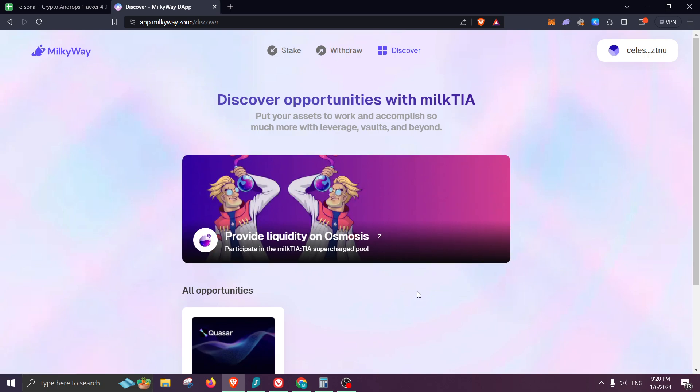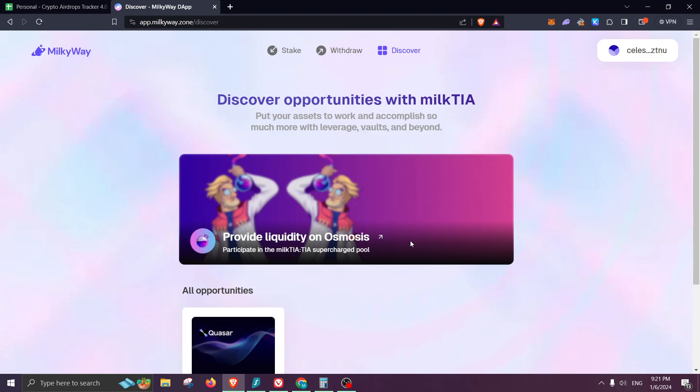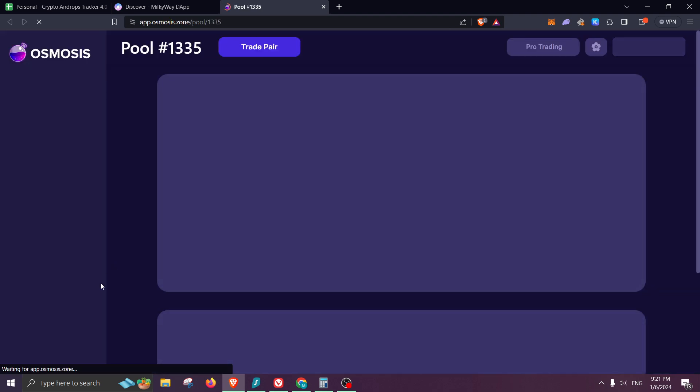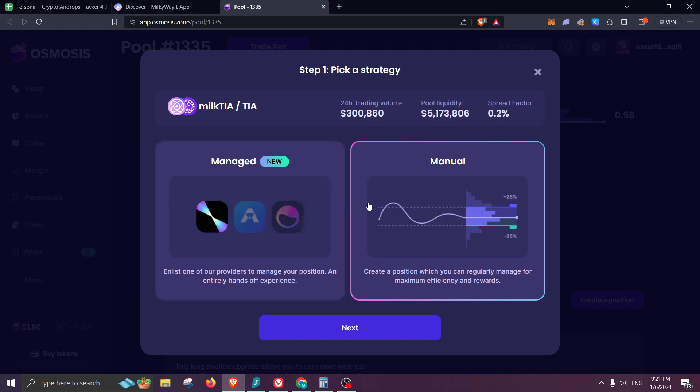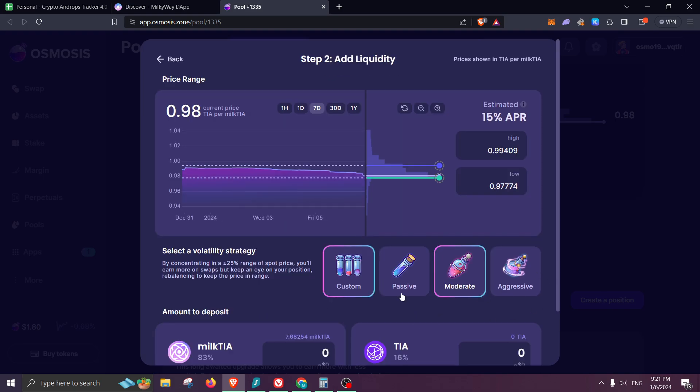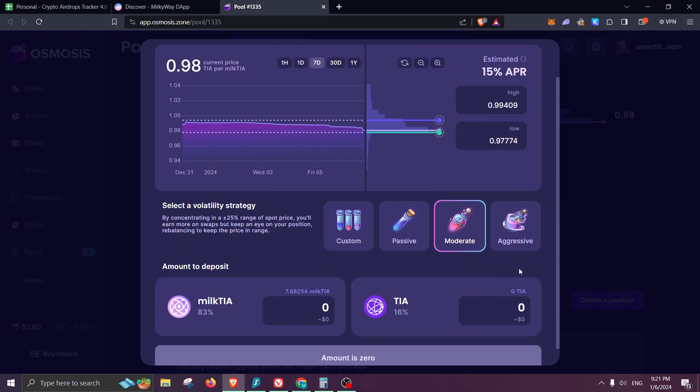With that milkTIA, I can click on Discover and provide some liquidity on Osmosis. What's really good about it is that since Osmosis is another L1, most likely it will show that we're also adding liquidity on Osmosis. Hopefully we can receive a larger airdrop if that is a requirement for another project. Once you go to Osmosis, you will need some milkTIA but also TIA. Then you create a position.